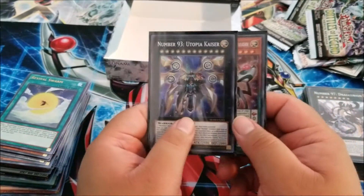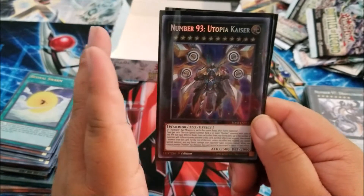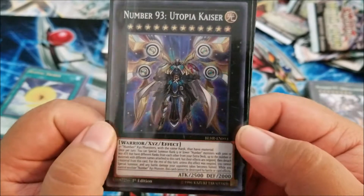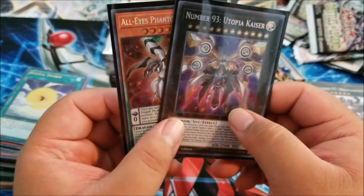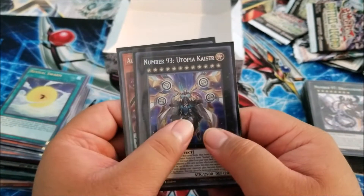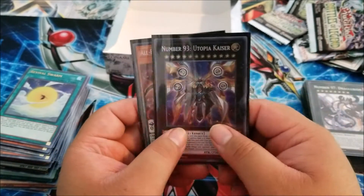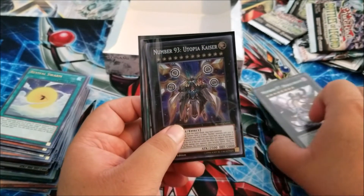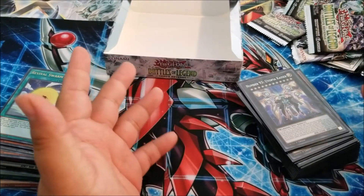I just wanted to let you guys know, this was an awesome box. I was actually able to pull some of the main cards that were really hard to get, especially Utopia Kaiser. As you guys know, I am a huge Zexal fan — I love anything Exceed-wise, especially Numbers. But this thing right here, I can't even describe it, man. It's just an awesome feeling. I actually pulled it, that is awesome. Please, if you guys enjoy this box opening and like what I do, please like, share, comment, subscribe, and turn that bell notification on so you know whenever I post a new video. I hope you guys enjoy, and I'll catch you guys later. Peace!